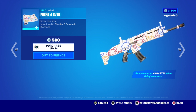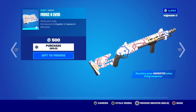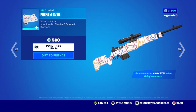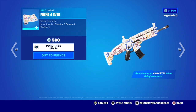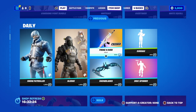Trigger your weapon and it flashes! So you've got the Shotgun, SMG, Sniper Rifle, Pistol, AR, and don't forget the Scar — 500 V-Bucks. It just flashes a little bit.